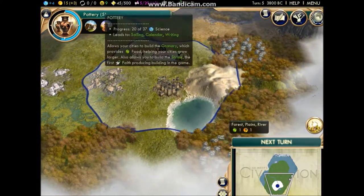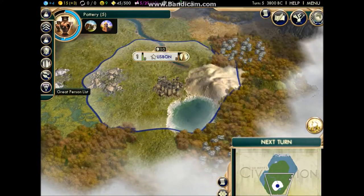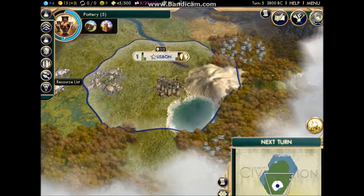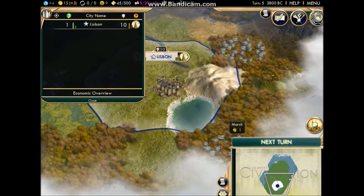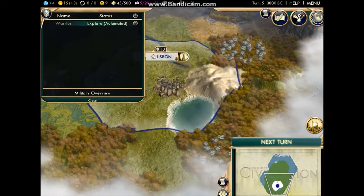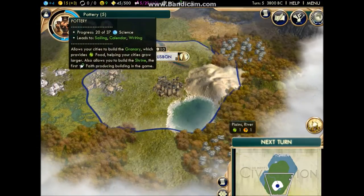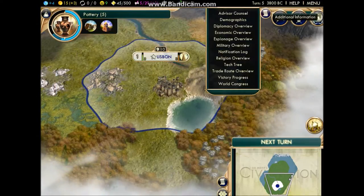This is what we're researching at the moment — this can be clicked on and you can change it to whatever you want. There's also a great person list that shows your progress to your next great person, a resources tab showing which resources you have access to, the city list, and the unit list — currently we only have a warrior that's on auto-explore. Let's keep that on the research tab, as that's probably what you're really going to use most.